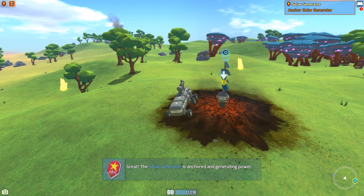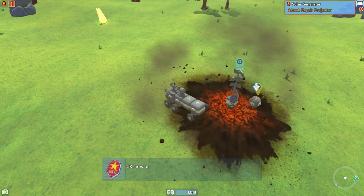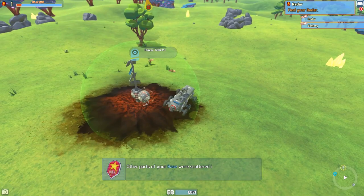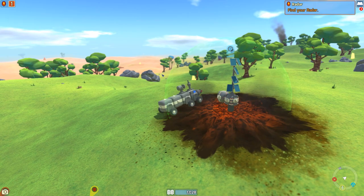Oh good — a repair bubble projector field! We're gonna stick that right here. It's building up — there we go. Now we're getting repaired. Pretty self-explanatory so far. 'Other parts of your base were scattered in the crash, use mission log to gather them.' Cool. Find your radar — right.